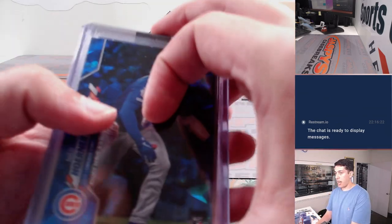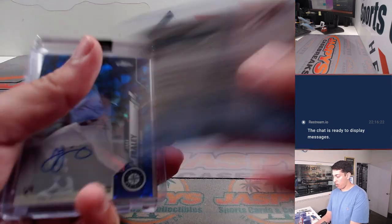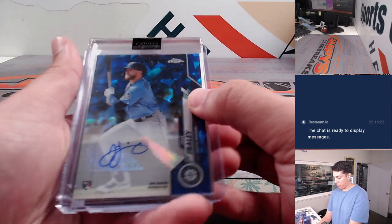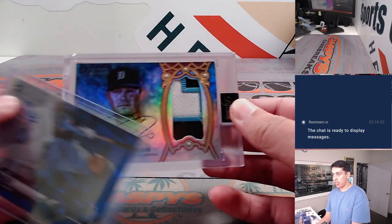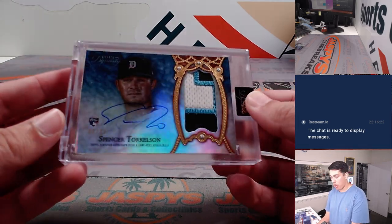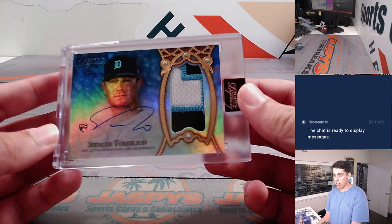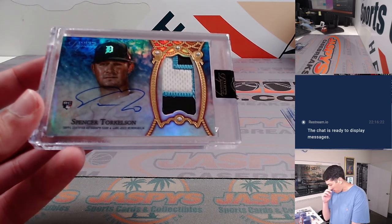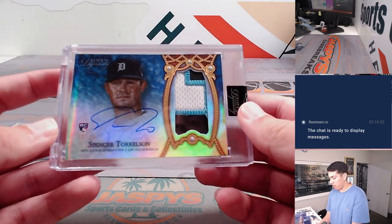Just two boxes, so a very quick recap. I had a Nico Horner rookie, an Andy Burns 9 of 10 purple, a Jake Fraley rookie auto, and then the Dynasty hit was Spencer Torkelson rookie patch and autograph, 2 of 10 for the Tigers. Beautiful card there, nice patch — I think also from their City Connect jerseys, but very, very nice.